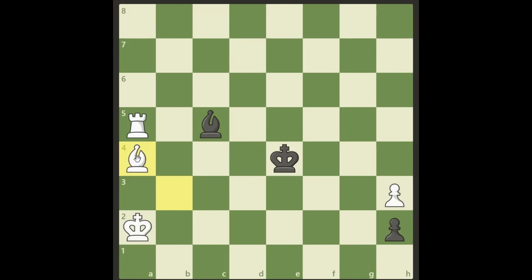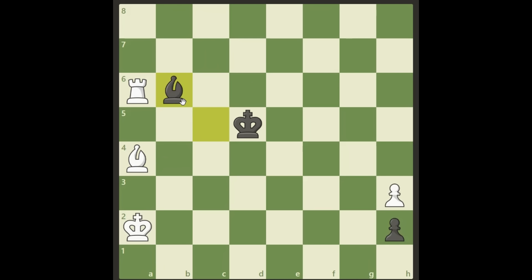We play Bishop a4. We couldn't go there before, but now we're trying to go to c6 instead. Same procedure — black will stop it with King d5. We will go to a6 to really prepare for our bishop move. Again, he will block. But now it's too late.